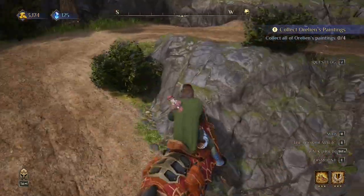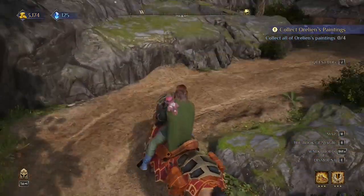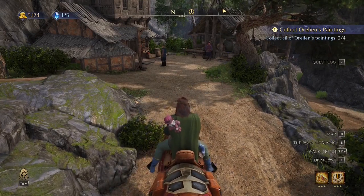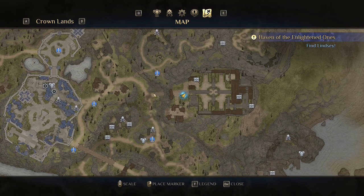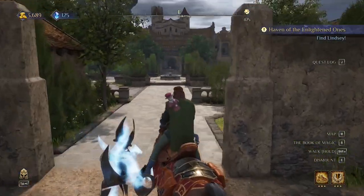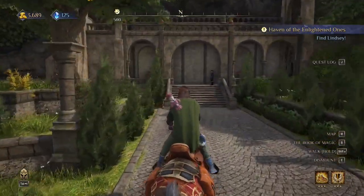If you love Nostria, you know what to do — like this video and subscribe to my channel. Now let's find the paintings. My path leads straight to Dupont Estate, located right here near the mage town. Let's find this first painting.